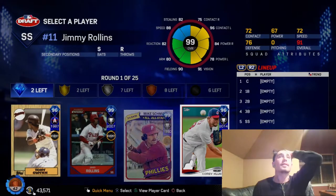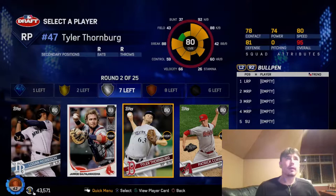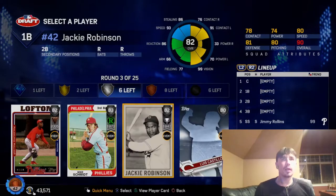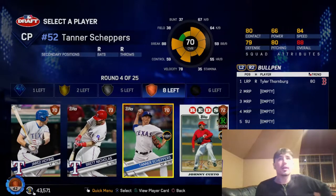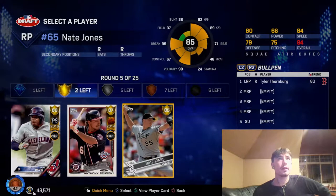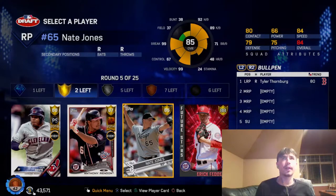Let's go with Jimmy Rollins — I've always wanted to use that card, so it's gonna be good. Pretty good card is this Tyler Thornburg, let's go with that. We're gonna go with Jackie Robinson. I'm gonna go with Tanner Shepers because his breaking ball is pretty good — he should get out some batters. We're gonna go Nate Jones because his breaking ball and velocity are pretty good. His per-nines aren't too bad except for that home runs per nine.